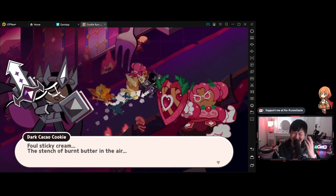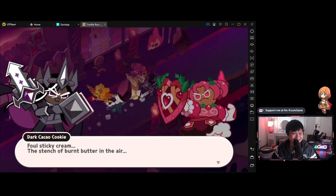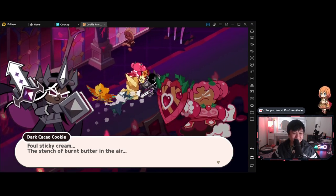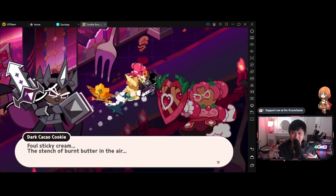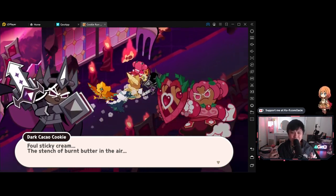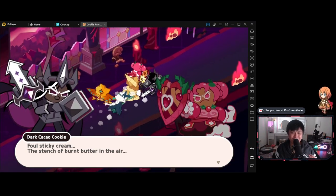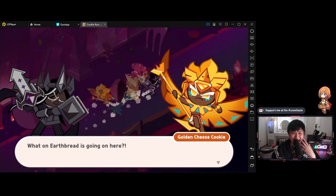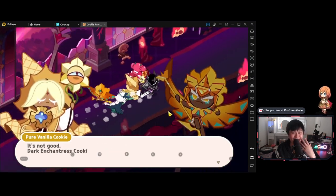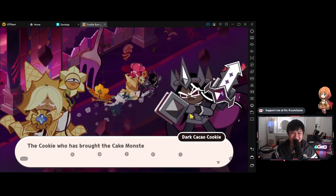Dark cacao cookie — foul sticky cream, the stench of burnt butter in the air. This is just hilarious. From a world building and story writing point of view, this unique aspect of everyone being a cookie is already killing it. There's a golden cheese cookie as well, and a pure vanilla cookie. This is incredible — I love this.